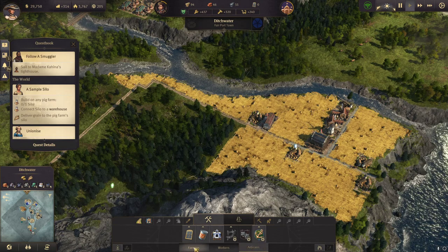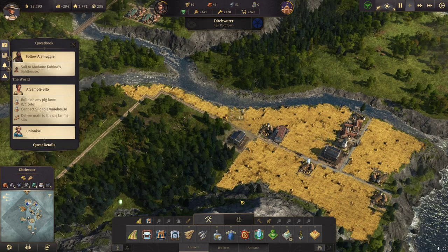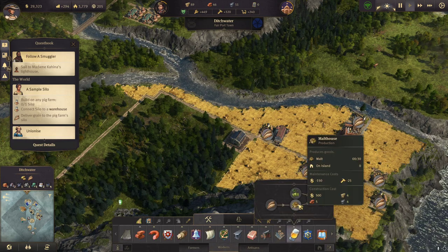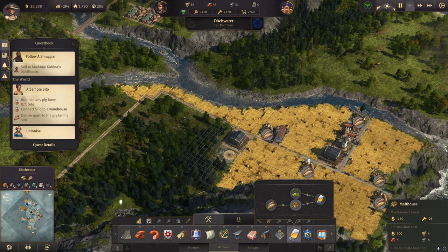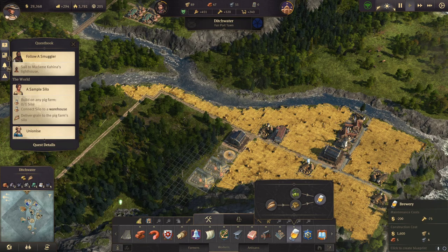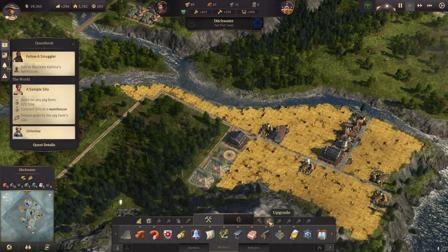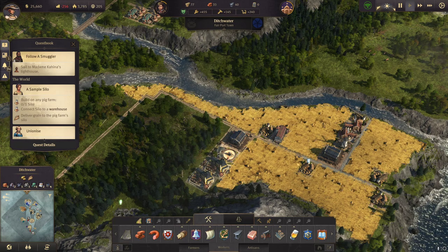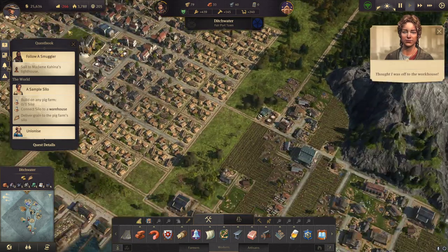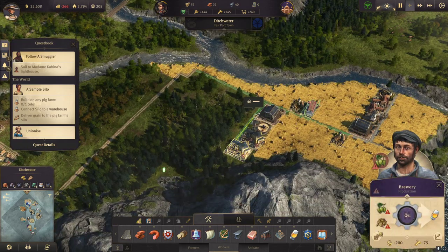We definitely need an additional warehouse because we're also going to have the breweries. Let's have the malthouse over there and then the breweries over there — that looks good. My balance is deep into the negative because of these breweries — they are expensive.